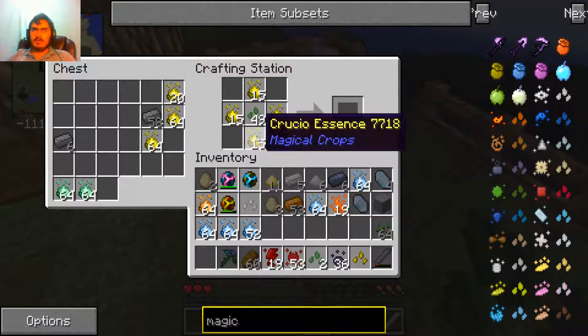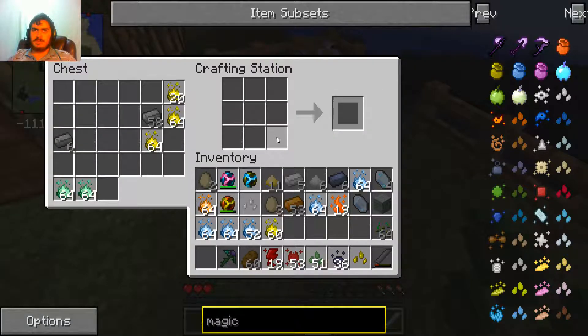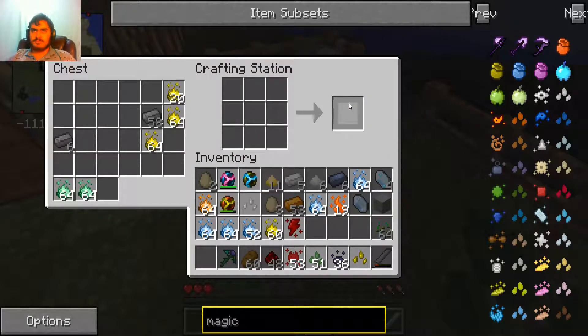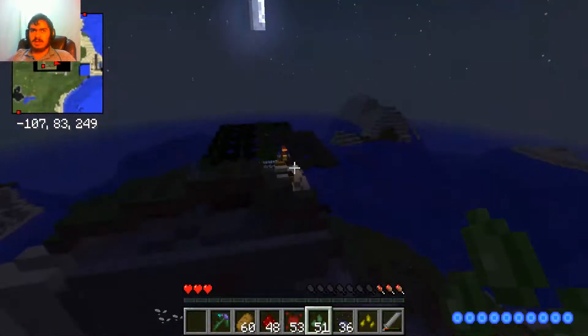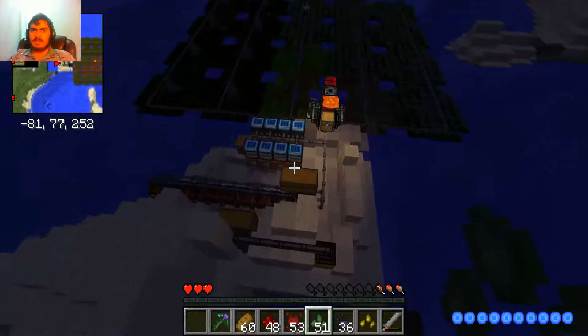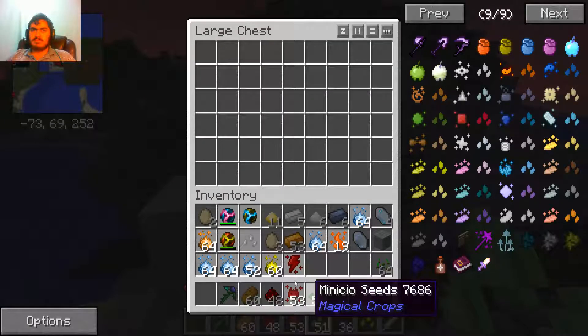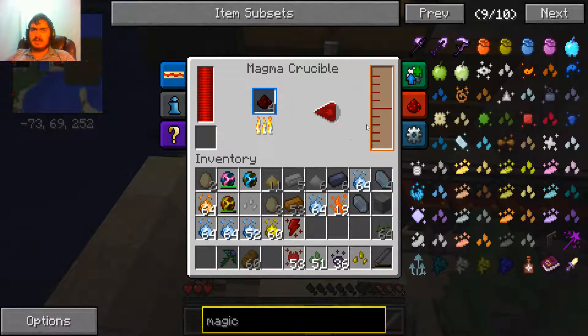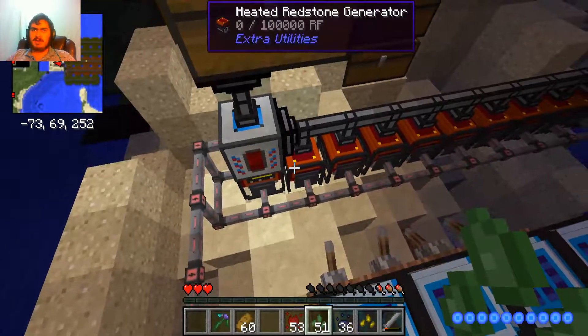Just toss all of these guys down here. So the redstone essence - yep. Now since I got 48, I kind of created these generators, a lot of them, so I could easily just do this. I send this in here and it starts turning this into here, that powers these guys.